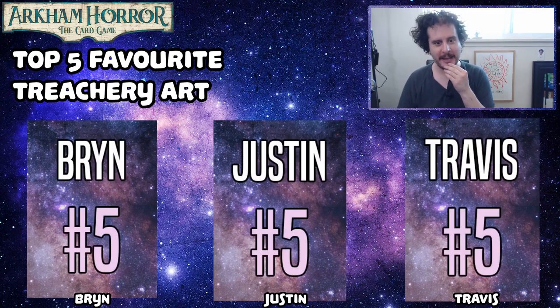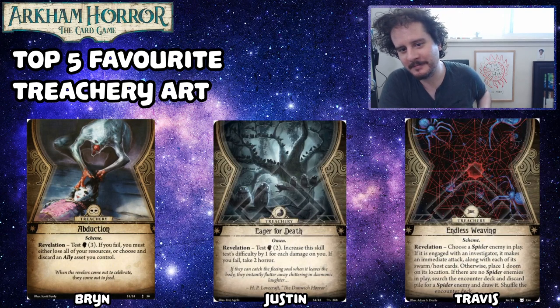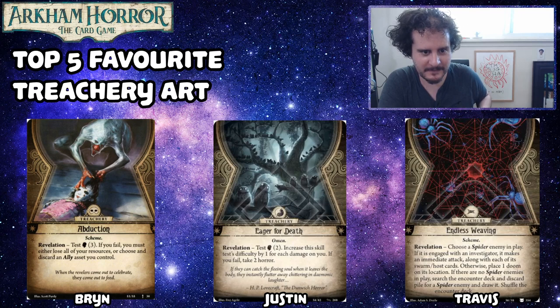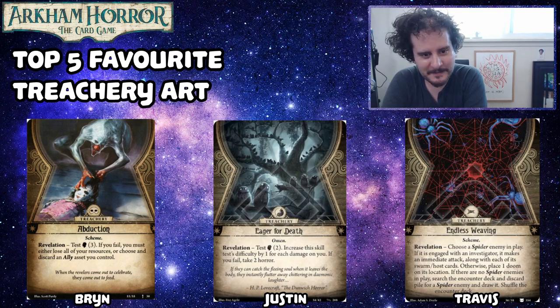Number five for Brynn is Abduction. I just like the color scheme of this piece of art, and both of the people are creepy. Why would you want to steal a creepy doll child? That doesn't make any sense. It was on my shortlist because I was like, this one's nice. I think it's creepy, it's cool.